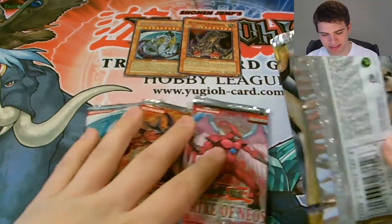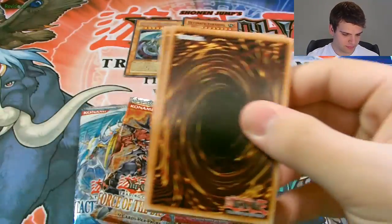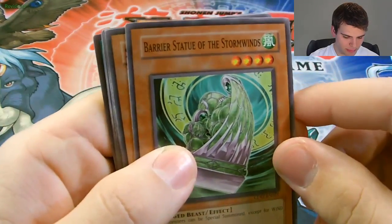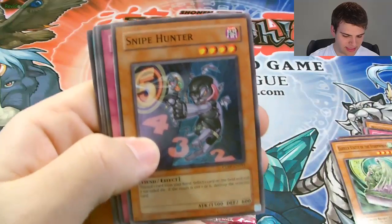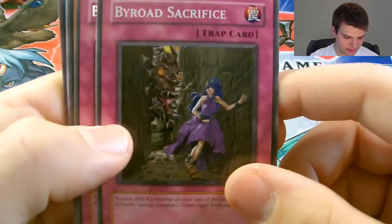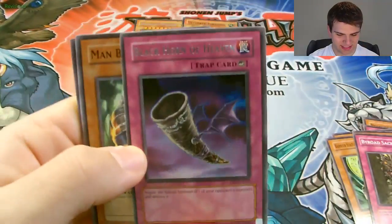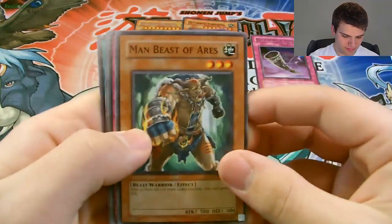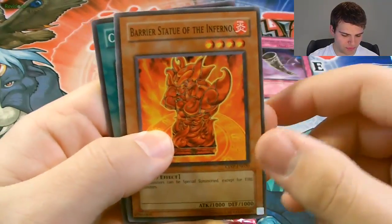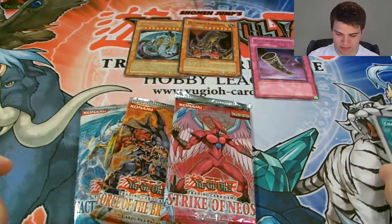Now for Cyber Dark Impact. We have Allure Queen Level 3, Barrier Statue of the Stormwind, Snipe Hunter — that's a fun card — By Road Sacrifice, and a rare Black Horn of Heaven, that's cool. Then we have Mad Beast of Ares, Accumulated Fortune, Barrier Statue of the Inferno, and Chain Strike. That had some good commons in it — Snipe Hunter and Chain Strike.